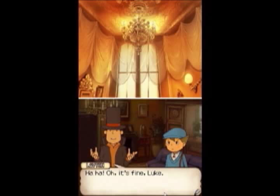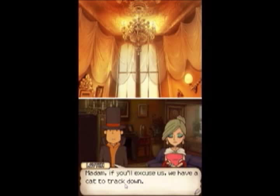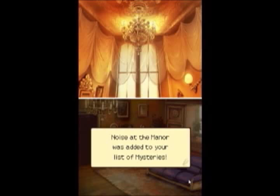You could have stopped her and you didn't, so you have a responsibility to find Claudia and bring her back. Sending the professor off to find a silly cat? The nerve! Who do you think you are? It's fine, Luke. No, it's not! No, it's not fine at all. Besides, Lady Dahlia does have a point - it does seem we let Claudia run off. It's a cat. She doesn't have a point, other than the one on top of her head. Madam, if you'll excuse us, we have a cat to track down. You entitled, freaking... My Claudia is such a delicate flower - even the coarse outdoor air might prove too much for her. I'm feeling really sorry for the cat right now. And 'noise at the manor' was added to the list of mysteries, so now we have two.